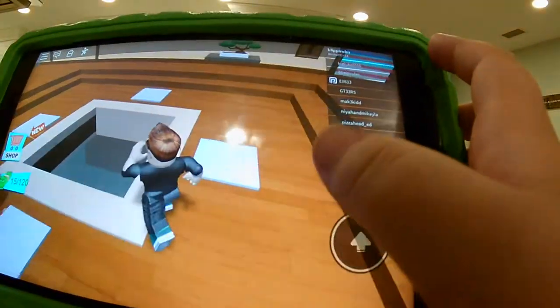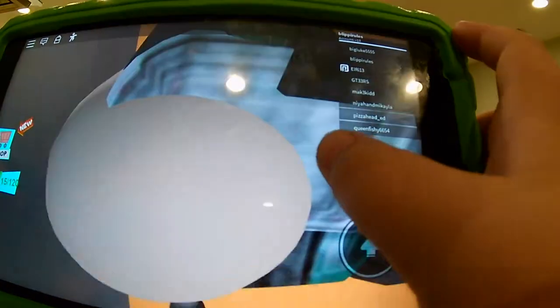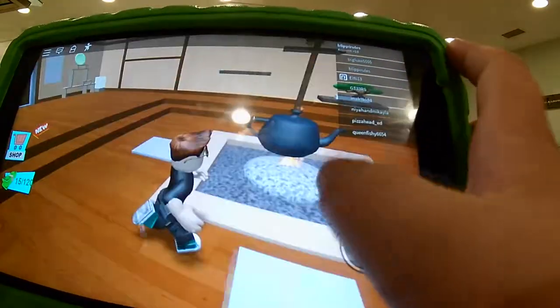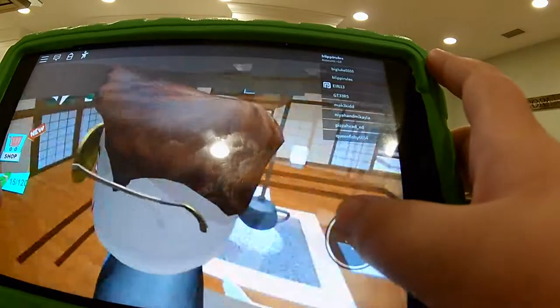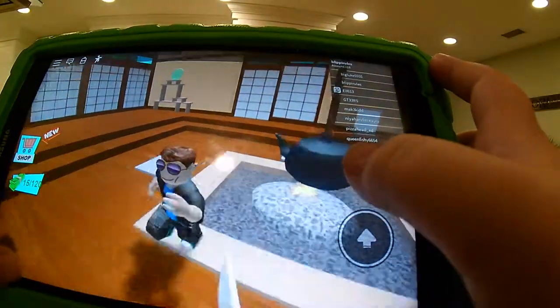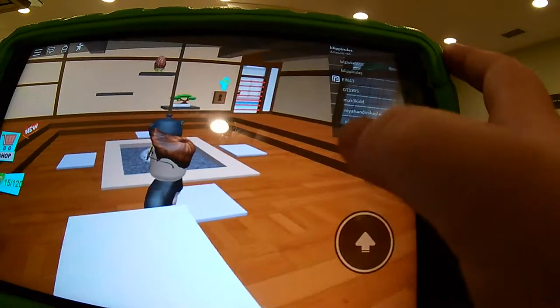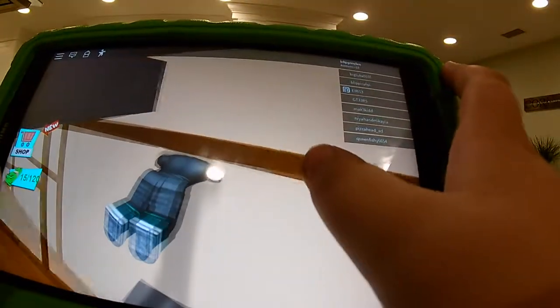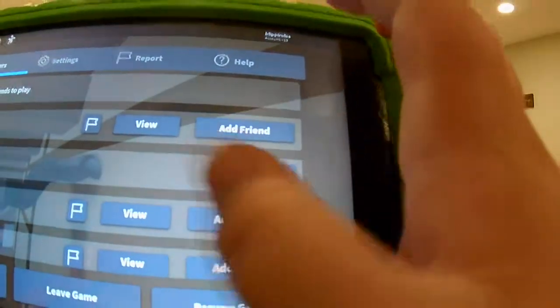I'm trying to focus on one thing at a time right now. I need to find the key to get back up there. I'm trying to focus on one thing at a time, bro. Key card. Wait, don't I get the key card? I reset it? Okay, I do not want to press that. Now I'm stuck in the wall. I'm gonna reset character.